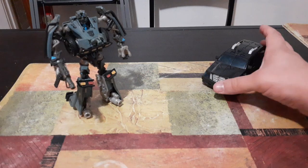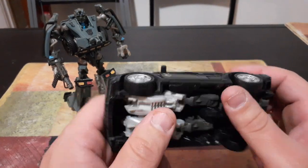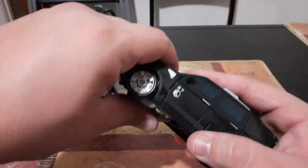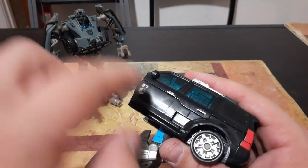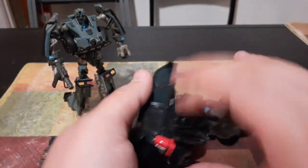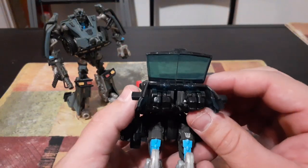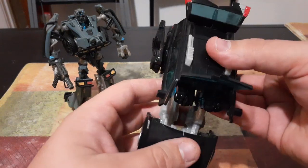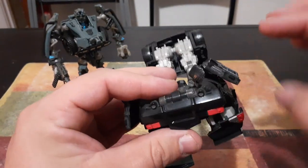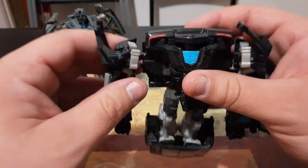Moving on to Stockade — his vehicle mode is either the Chevy Suburban or the Ford Explorer, I'm not entirely sure. His transformation is actually pretty easy. First, grab the whole front section and fold it down. Then grab the quarter panel where the Sector 7 logo is and fold that over the back wheels — do that on both sides. Next, flip up both panels for the back window of the vehicle, then flip up the windshield panels, which will reveal his fists. Then grab here on both sides and split that apart. Not only will his shoulder fold back, but the whole side section we flipped back earlier will fold up behind him. Bring his arm over and that section folds just behind him.